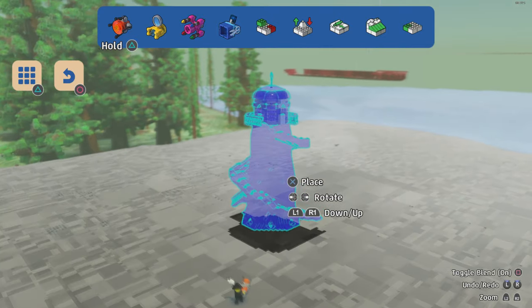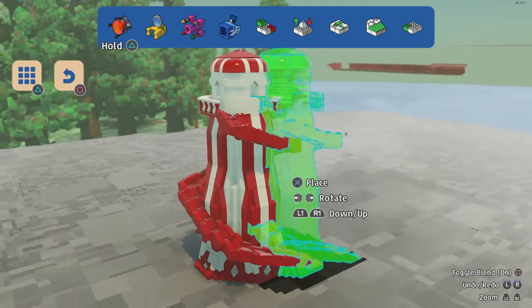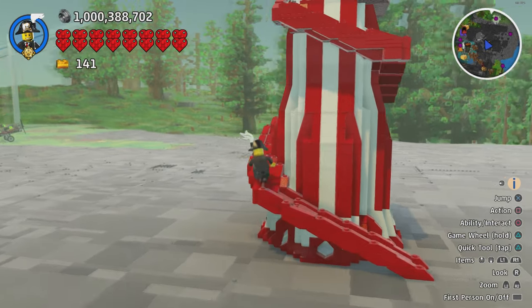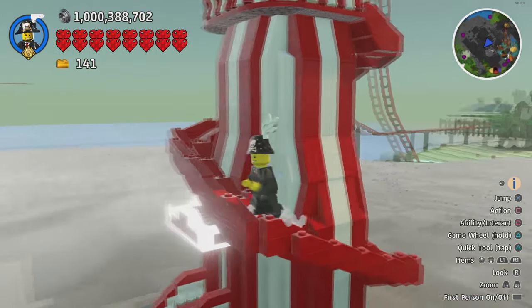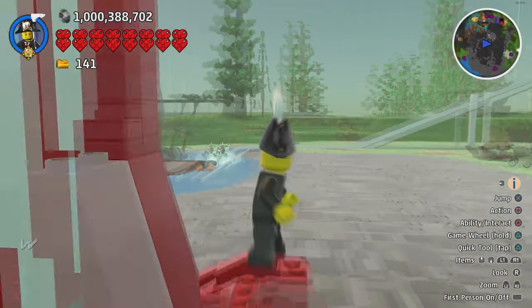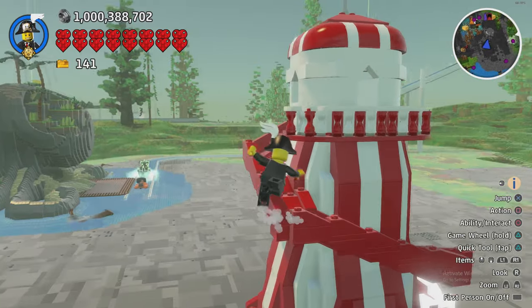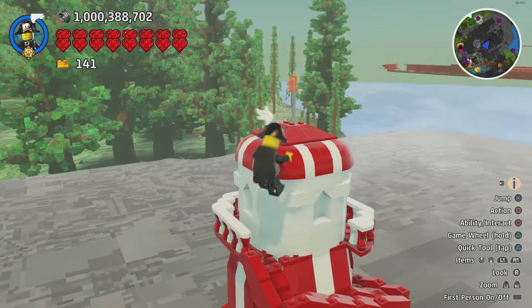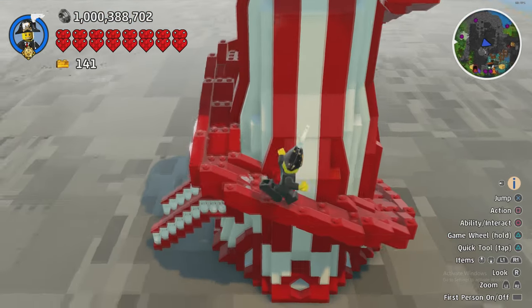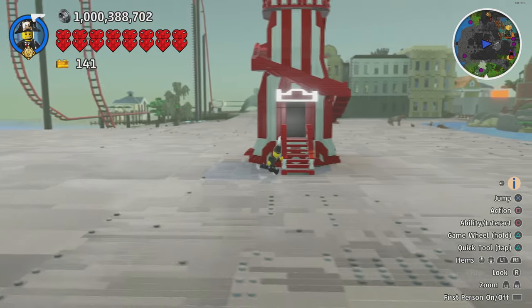The helter skelter - I think we missed the carousel. So the helter skelter is a very nice build for a theme park, which is what I'm building here. It's kind of small - it's obviously made for kids - we're a bit too big for this, we don't exactly fit. But it's still a very cool build nonetheless.